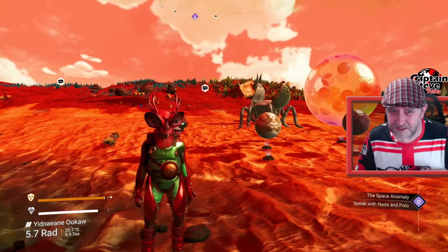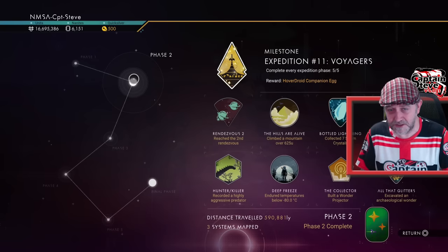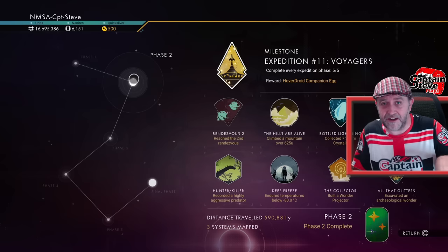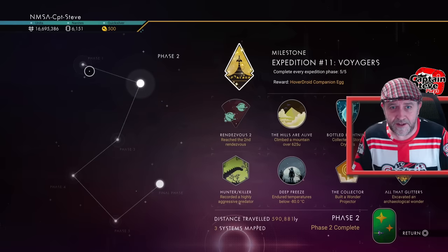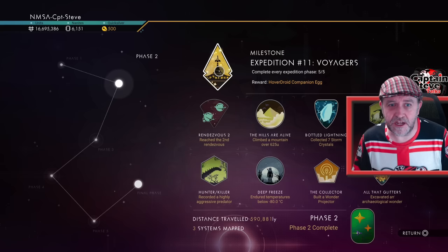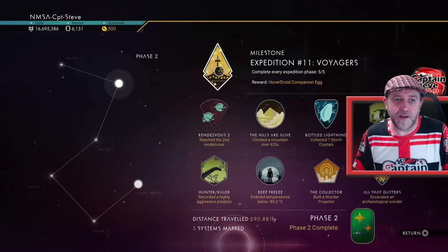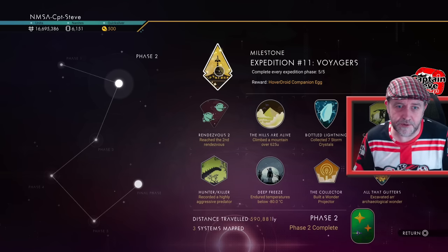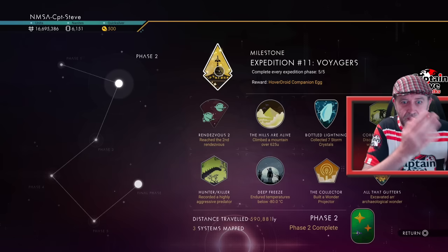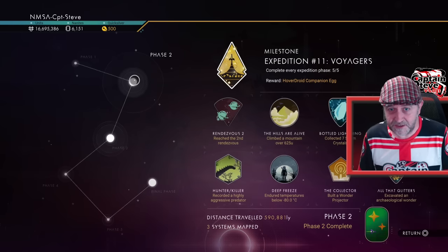We've had quite a lot of combat-type updates recently with Sentinels and Echoes — this was just pure exploration. It took me a good six hours to do this expedition. Now that I know what I'm doing, I'd probably just use my freighter and its scanner to scan everything — that's probably the better way. The intro write-up says 'Voyage along the stars in your freighter,' and I missed that. The catch is you can only take your freighter into yellow star systems at the start — red and blue require cadmium, which you can only get in your ship.